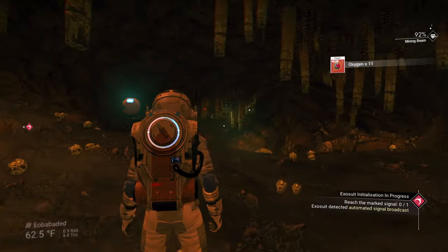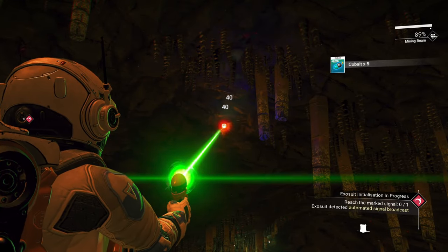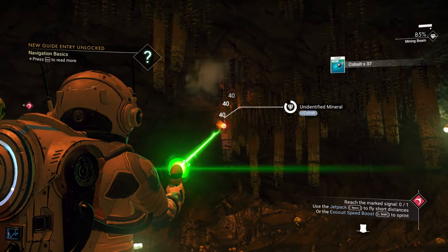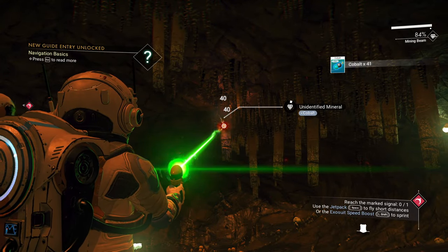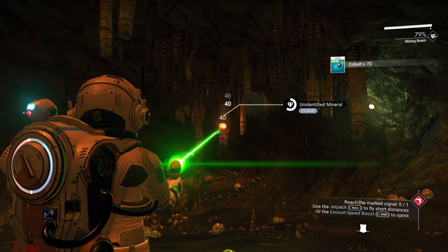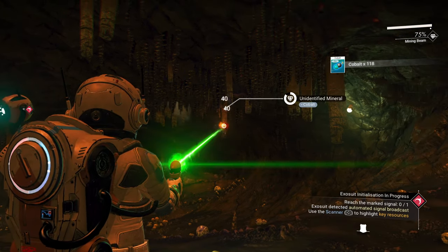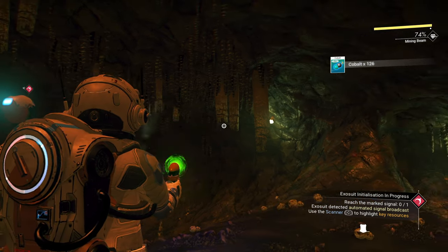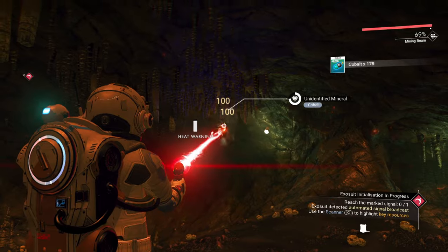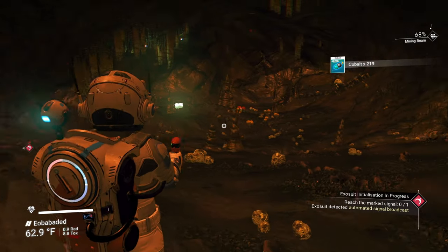I'm going to suggest that whenever you come into one of these caves, get some of the cobalt. If you shoot the cobalt from the stalactites at the ceiling, you get about 20 to 30 per stalactite. This is important to get because it helps you create something called an ion battery, which will allow you to recharge your hazard protection without using sodium. But you have to make them, and it requires both cobalt and ferrite dust. Every now and then, one of these will give you something other than cobalt — you may find platinum, gold, or silver. The platinum is pretty valuable.